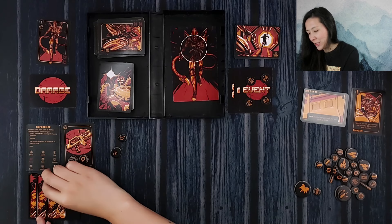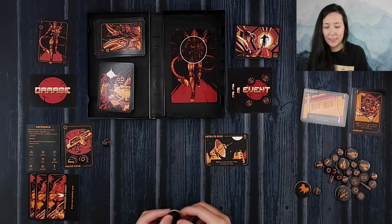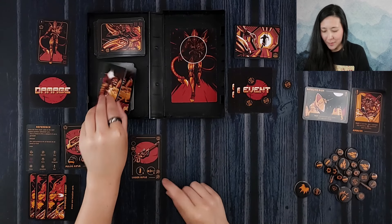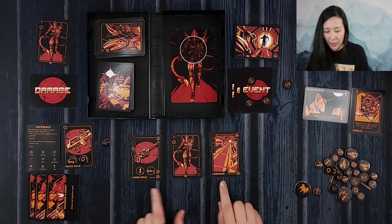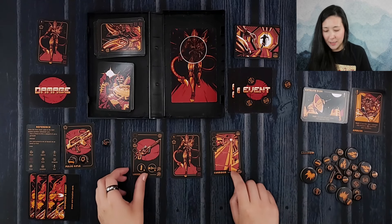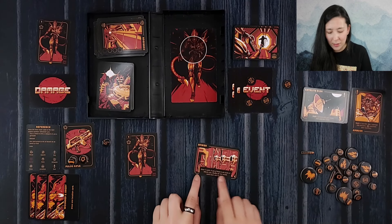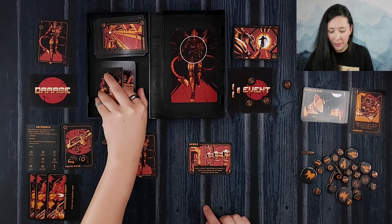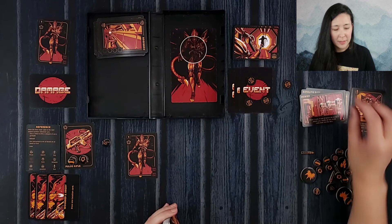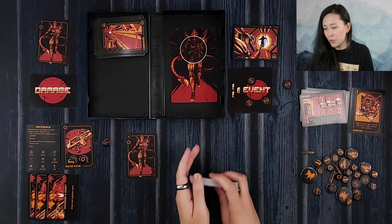We draw a location card. Success: gain one time; fail: lose one time. We don't get it centered — lose one time. Let's keep going. Laser rifle, level one alien, a corridor — we're going to trade in this, since we're running low on the pulse rifle. The laser rifle has cool laser tokens. We need to make progress — let's draw a location. We have the sewer: draw three cards; if one is an alien it attacks you, shuffle all non-alien cards back into the deck. No aliens, so these will get shuffled in and the sewer is complete.